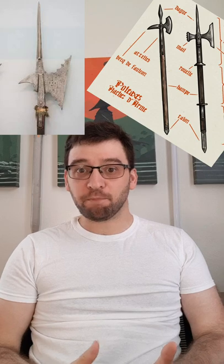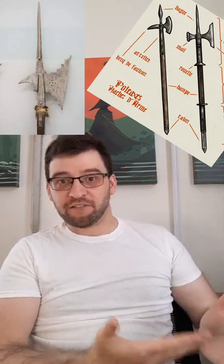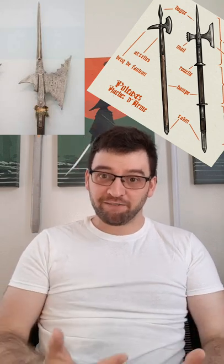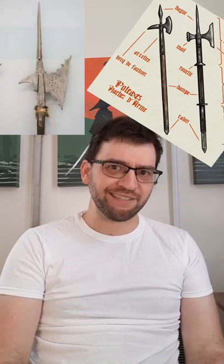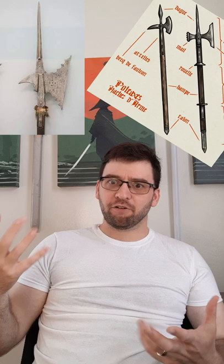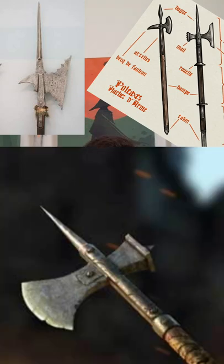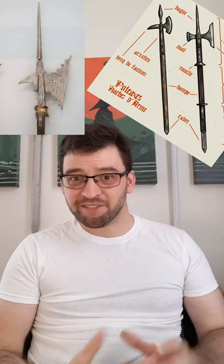Another defining feature: poleaxes often have langets running down the sides. They don't just mount to the tippy top of the shaft — they have arms running down the side that are bolted on, which both helps keep the head on and can protect the shaft from damage. I can't really recall seeing a poleaxe without these. Halberds, on the other hand, sometimes have these and sometimes not. The Lawbringer's default weapon has small ones, so that doesn't really help clear up which one it is. Some of their weapon sets have more prominent ones, some less so.